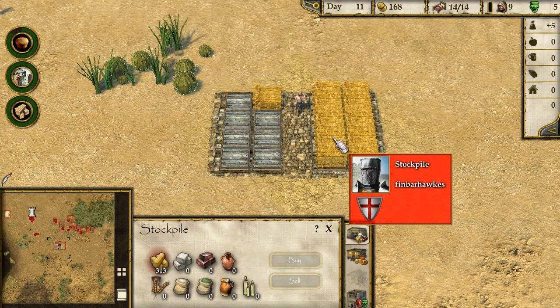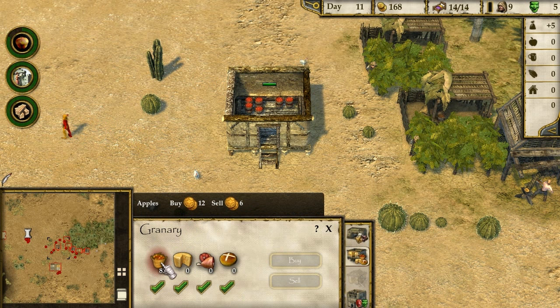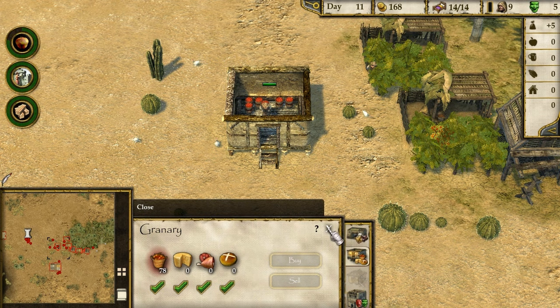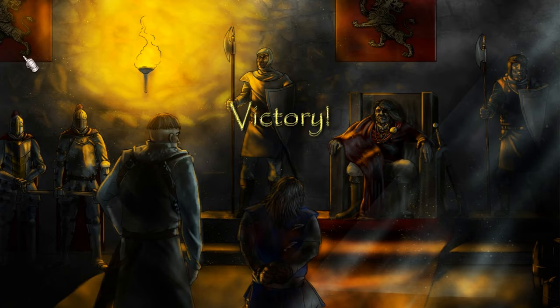These are our wood piles - we've got 313 wood. Oh, we can have stone. This is what you can buy - I could just buy apples, but I don't think I'm allowed to. Why are the apples going down? Come on guys, work faster. Victory! Yay, we did it!